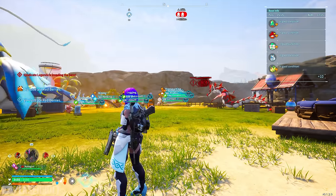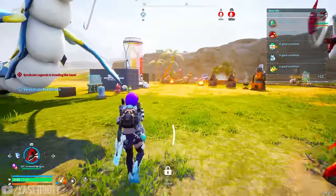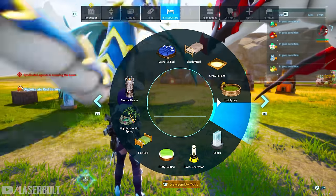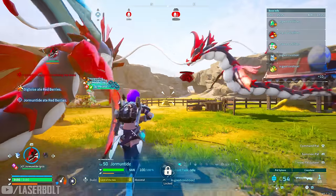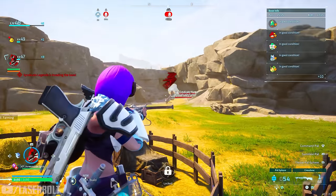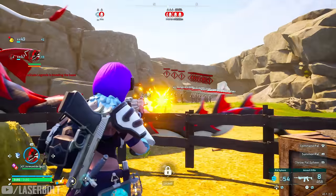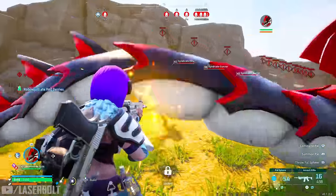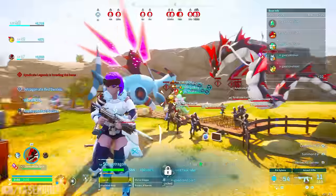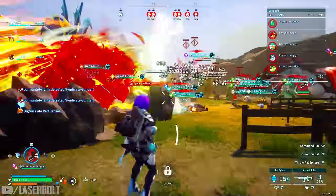I'm currently getting raided — let me go ahead and handle this real quick. We've got some dinos up here, someone broke into my base. We gotta get prepared for battle. I need to bring out the big guns, get rid of this rocket guy — move out the way, rocket boy! There we go, he's dead. Come on pals, do your thing! That's why you need to have a base that's OP like this.